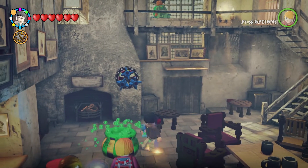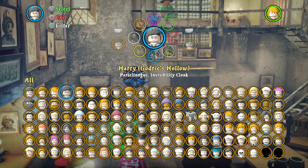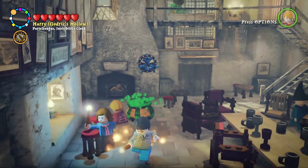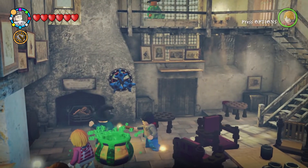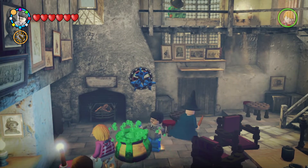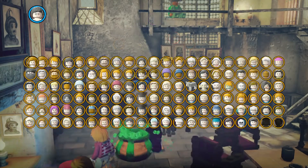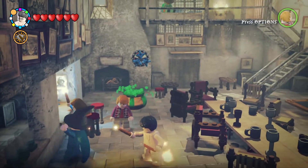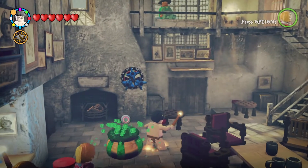Then we have the Godric's Hollow Harry - he looks cool. Of course he's the same and he's got all the same spells. And then we have the naked version of Harry when Ron and Harry go into the lake to find a Horcrux. I call it the naked version because he is legit naked. He has all the same spells and all that other stuff.